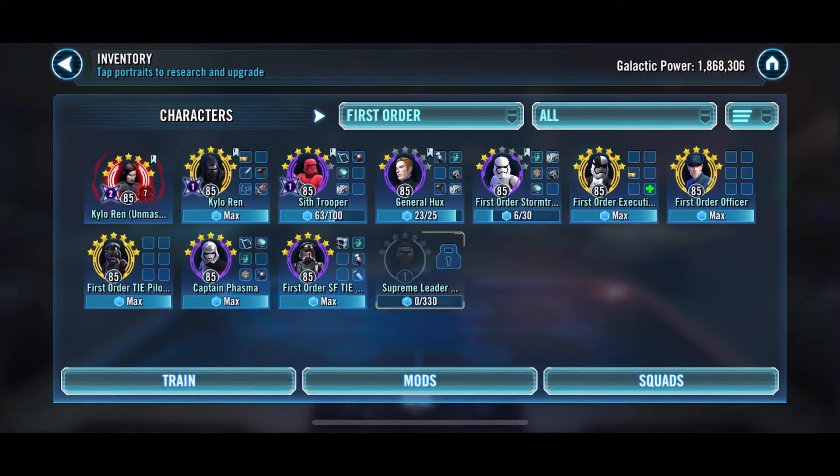After Kylo Ren is gear 13, it's going to go like a conveyor belt — Kylo Ren is next for relics, Sith Trooper for gear 12, then General Hux in line after that. Some characters are already at gear 12. The lowest are First Order Stormtrooper and Veteran Smuggler Han Solo, both at gear 8 — they're probably the two I'll go for last. The rest are at least gear 9, and the Officer, Executioner, and Tie Pilot are already gear 12. Priority is Kylo Ren Unmasked, then Kylo Ren, then Sith Trooper, then Hux.